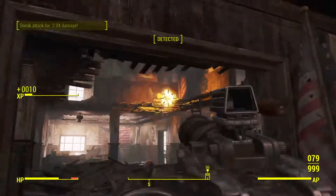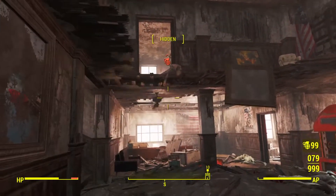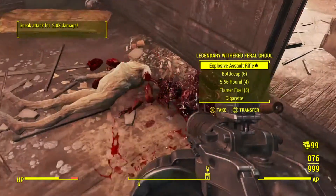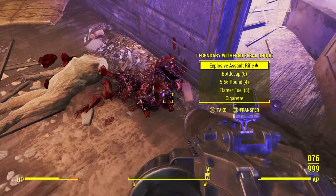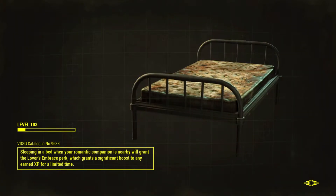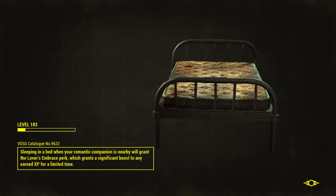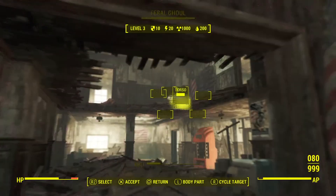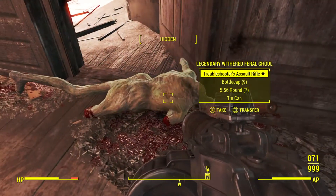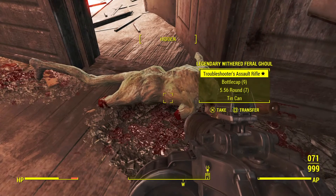So you just want to keep doing the same thing — quickly going in and killing. We've got an explosive assault rifle, so say we wanted an assault rifle without the explosive. You would reload the autosave, and then once you reload the autosave we've got a Troubleshooter's assault rifle, which is fitting for the video.